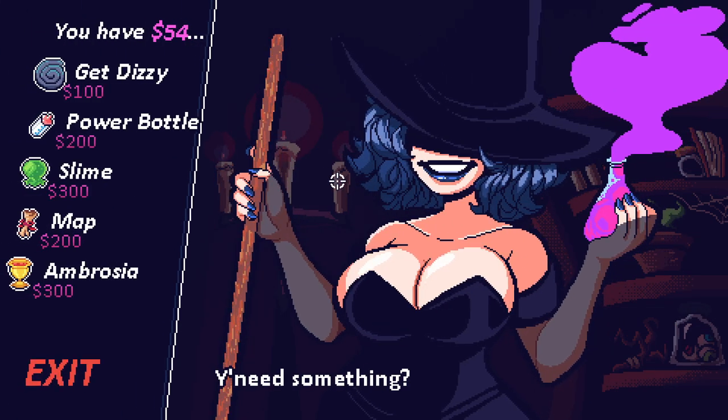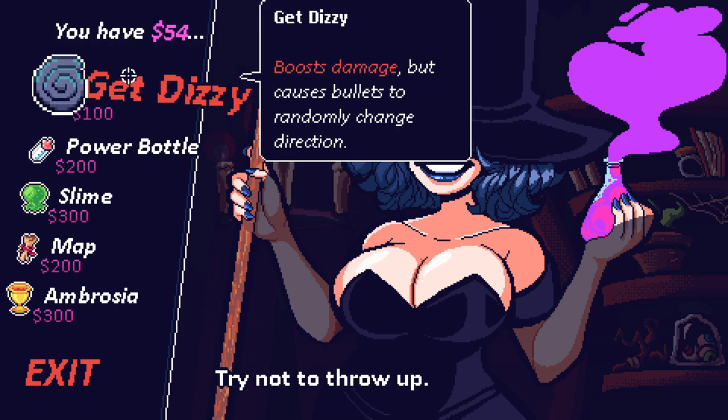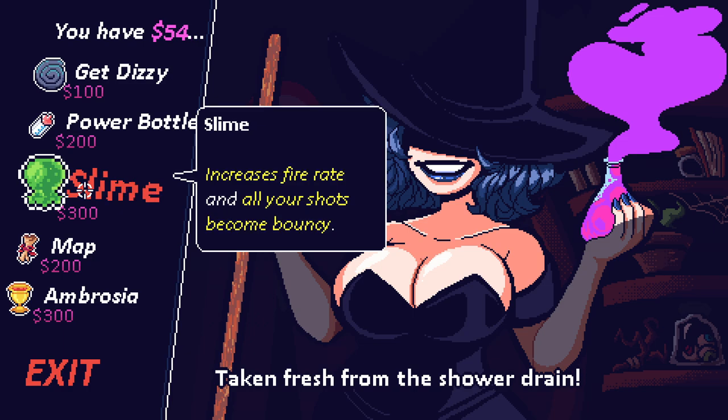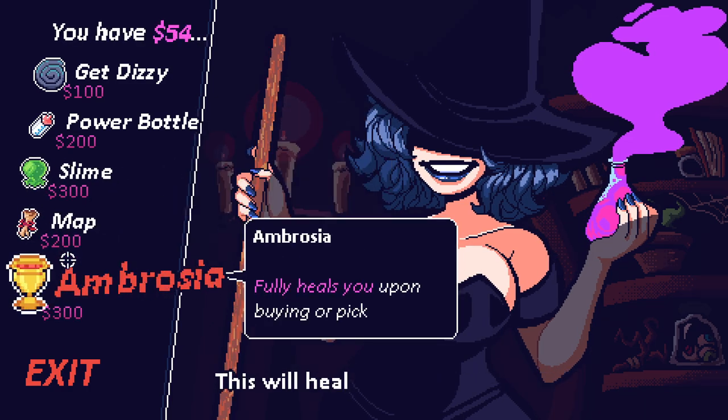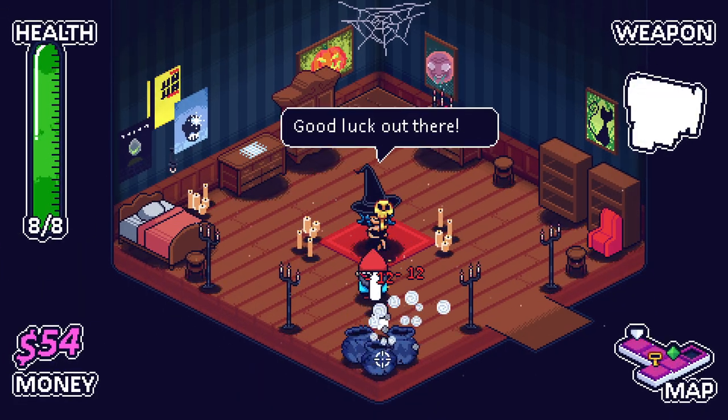There you go, we got the boss key — we can get into the boss room with this. We've got a somewhat time limit because there's a big guy that'll make his way towards us if we're not careful. You can jump on the furniture and stuff, it's really cool. I really like the design of the rooms. Hey, it's Cordelia — the shop lady. We've got: get dizzy, which boosts damage but causes bullets to randomly change direction; boosts maximum HP; increase fire rate and all shots become bouncy; and the map and ambrosia.